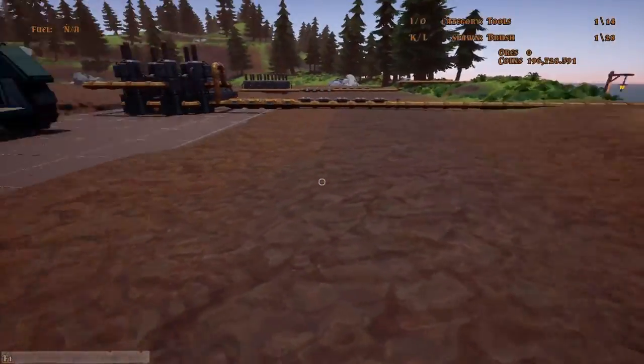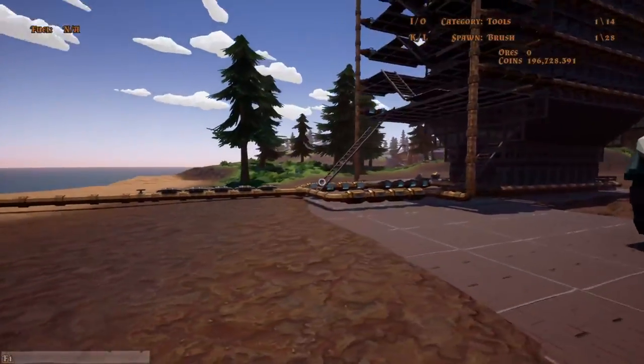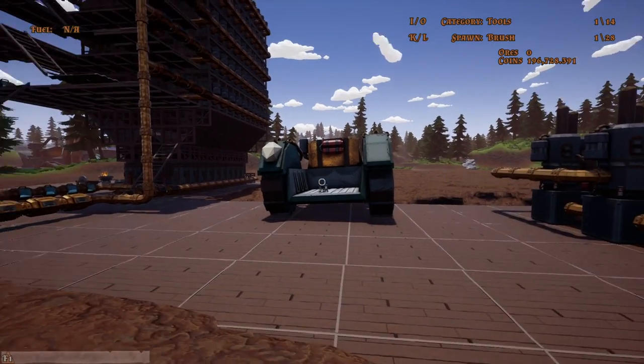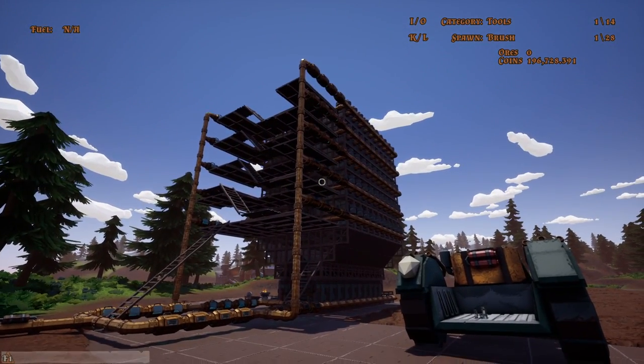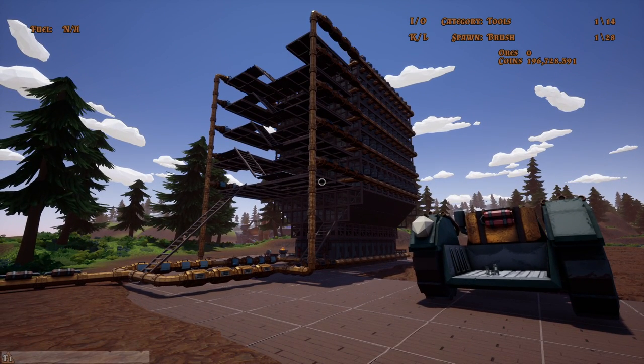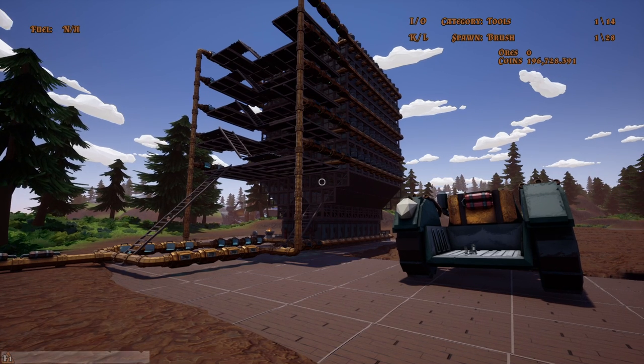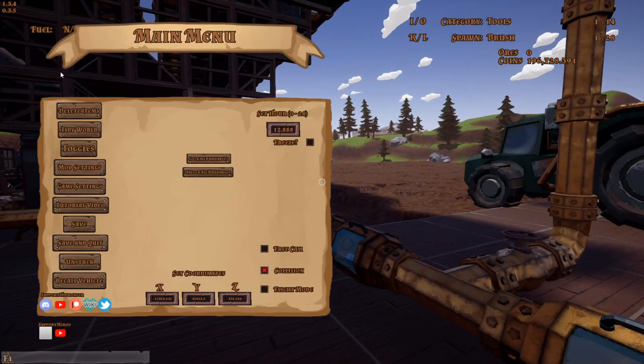Hello everyone, this is Hybrid Still — thank you for joining me in today's Hydroneer video. As you can see, we've gone a little bit mad. The reason we have this massive tower of stuff is because there are 200 ram drills there, and I think this is literally the end of my computer — this is as much as I can do.